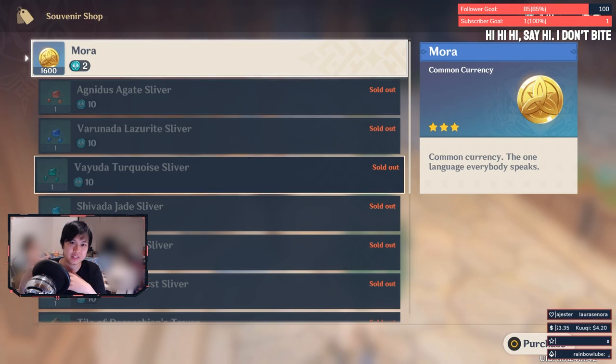Number eight, early to mid game: buy out all of the items in the souvenir shop. You have enough sigils to buy everything out and more — it might let you do something else with resin you were going to use.